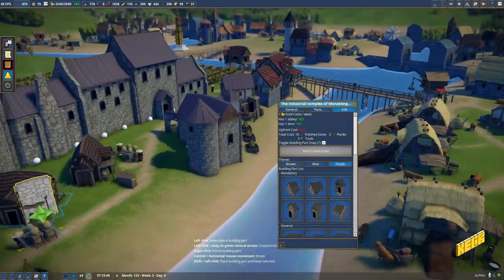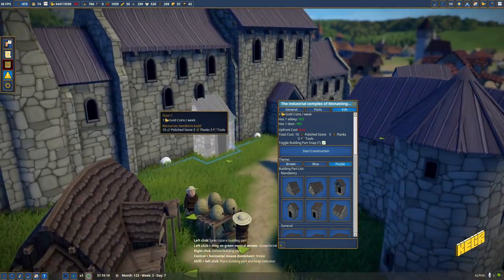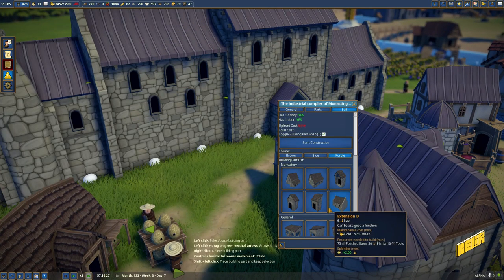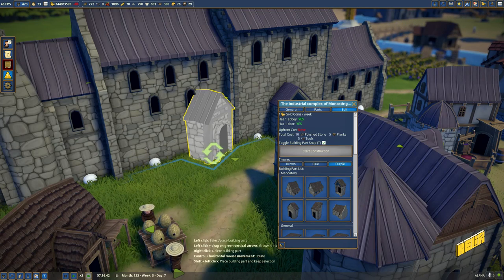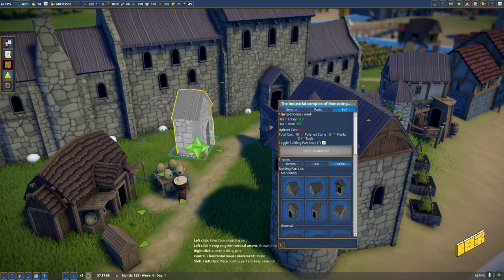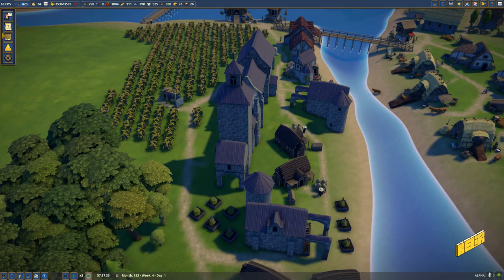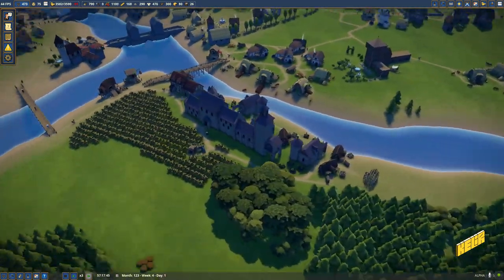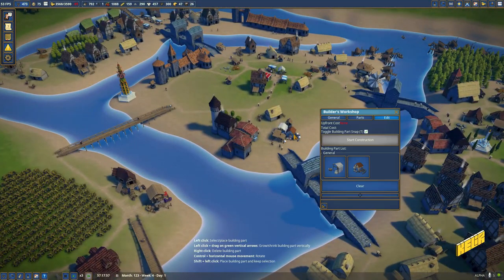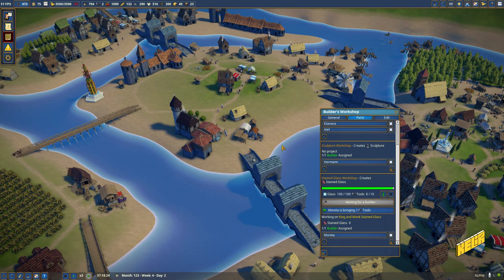It feels like a waste to me. I really hate that the window looks like that, but it's one of those things I'm not going to bother about — I'm not going to demolish the whole structure just for this. Let's get back to Moreta. Eight tools — she's bringing one more tool in, so after that it's just one more tool and then we're good to go.